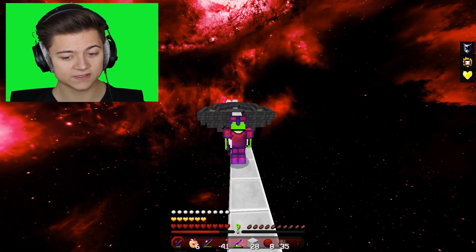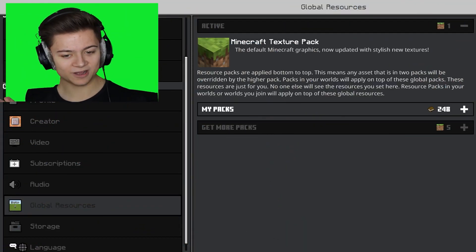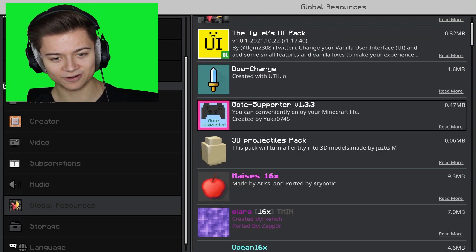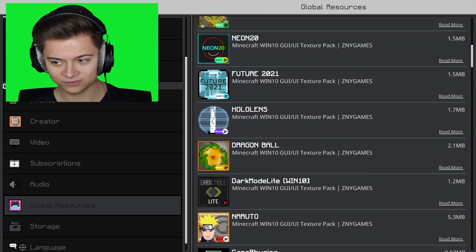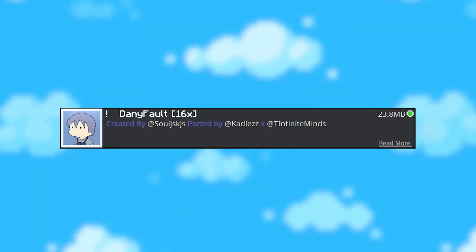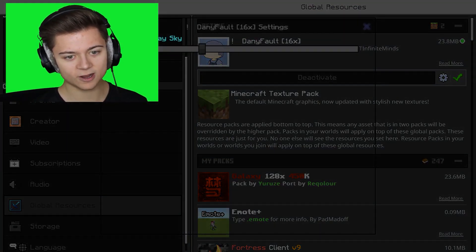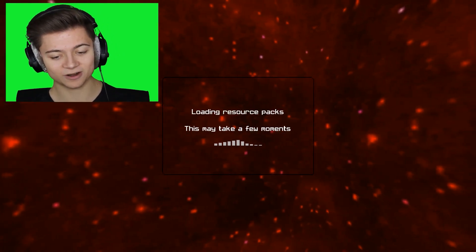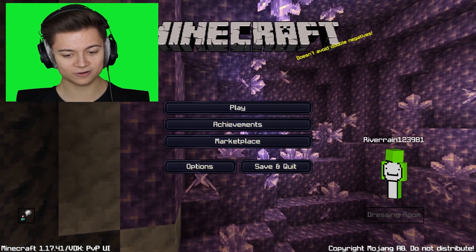That wraps up the first pack — let's check out the next one. Next up we're going to take a look at 4 more packs. The next one is the Dannyfall 16x. I heard it's actually pretty good. We got a gear icon, we got night sky and day — we're leaving it on night. We got the Java-style background over here looking pretty snazzy. I do like it so far.